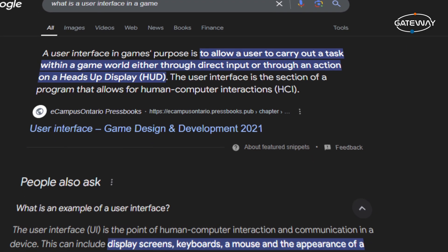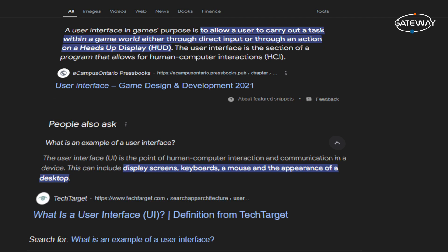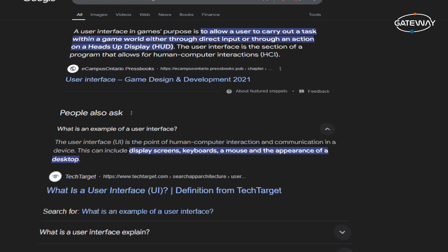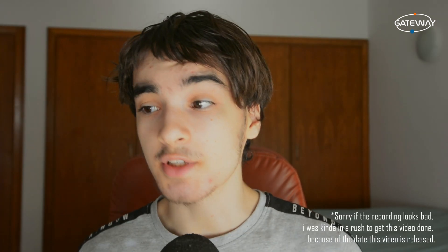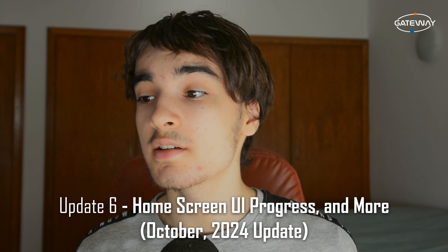As we get closer to Gateway's first build, we need something that allows our users to carry on tasks and access certain things, like menus and pages and so on. In today's update, we'll start by talking about the progress with Gateway's O1-2 model, take a look at other things we've been working on, and give a tease for our asset test build, along with some progress of Gateway's home screen UI. This is going to be a shorter video than usual, but stick around — this is going to be a fun one.